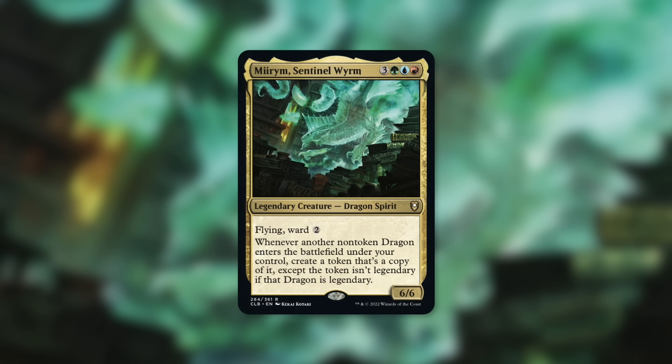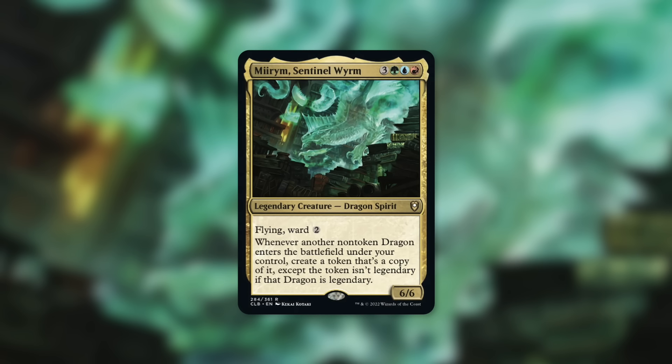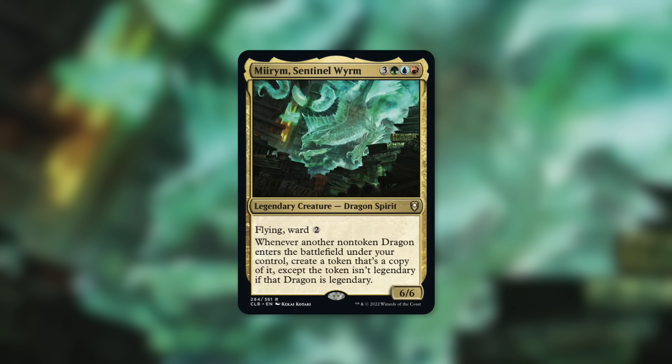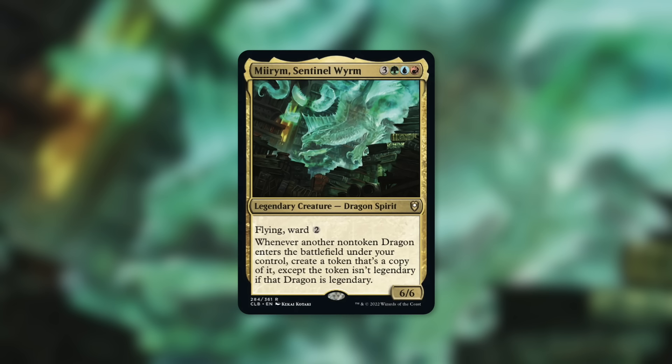Miram is a 6/6 dragon spirit with flying and ward 2 that costs 3 green blue red. It says whenever another non-token dragon enters the battlefield under your control, create a token that's a copy of it, except the token isn't legendary if that dragon is legendary. This commander is absolutely absurd and most definitely did not need that extra protection with ward 2, but it is there, adding to the power level. Just being a 6/6 flying dragon with some built-in protection is great.